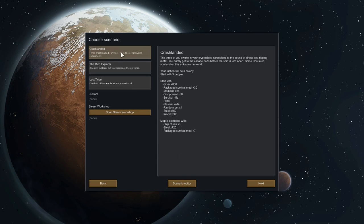For this series we're just going to play a straight classic RimWorld crash-landed, so we start with three survivors. We start with silver, some packaged survival meals, a little bit of medicine, some basic weapons, a pet - this is something new, I haven't played with pets before - and some steel and wood. The map has got a few bits and pieces scattered over it, a few more meals we can go and recover.